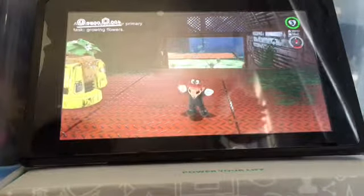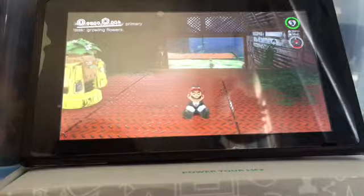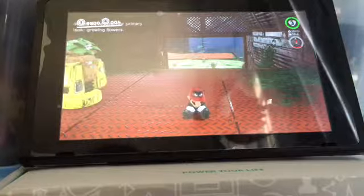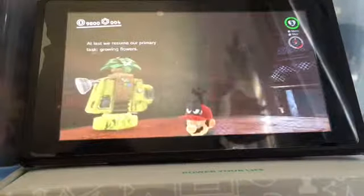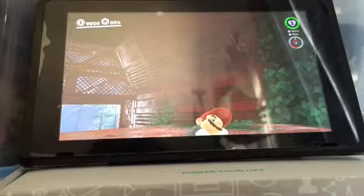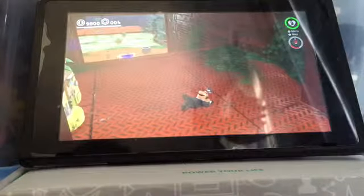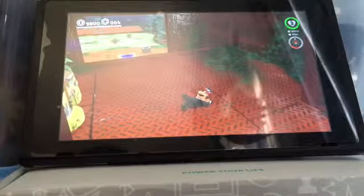Hey gamers, this is Zelda Underscore Girl. Today I'm doing a fill-in video between the amiibo hunting part 1 and part 2 because it's like 42 degrees outside and it is way too hot for amiibo hunting. I've got about 9,800 coins as you can see in the top left hand corner — Mario is falling asleep — so I thought I'd show you guys me getting 9,999 coins to get the skeleton outfit in Super Mario Odyssey.